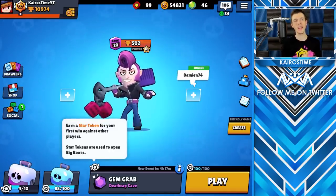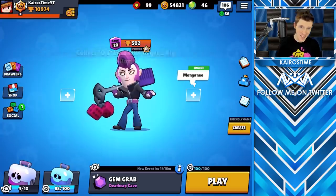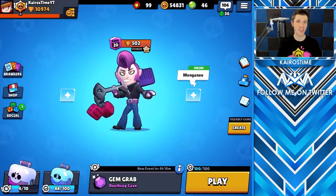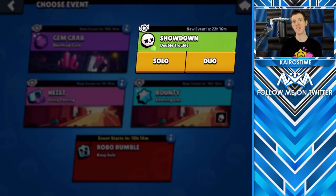My next tip is to win every event during the day at least once so you can earn its Star Token. If you do this, you'll be able to open a Big Box every 2.5 days. Because the Big Box equals 3 regular boxes, this is basically like earning an additional 1.2 Brawl Boxes every day just for getting your Star Tokens. For Solo Showdown, you have to get at least 4th place or better to earn your Star Token, and for Duo Showdown, you have to earn at least 2nd place or better.